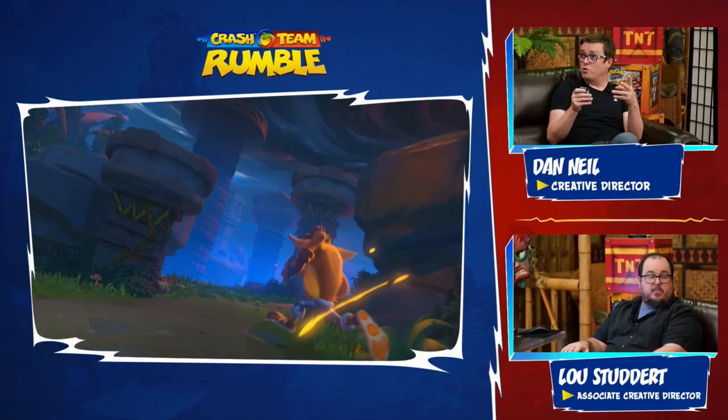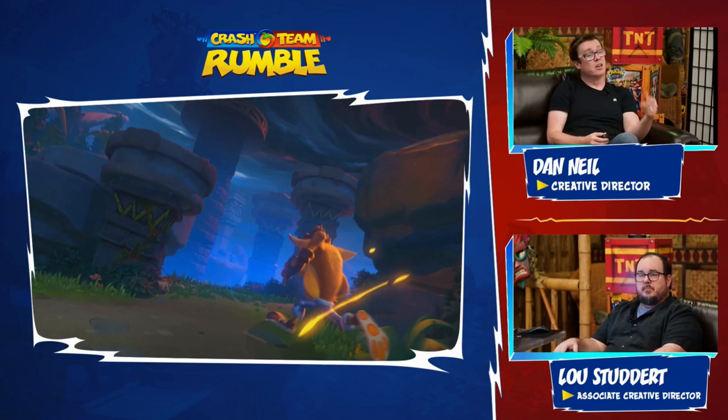Let's just recap those core three things that make up the core of the game: scoring with Wumpa and crates, dropping it off at your bank to score. You've got the gem pads, they're adding the boost to your scoring potential. And then the third strategic lane — the relic stations — map-specific game changers that you can activate by collecting relics that you find around the map.